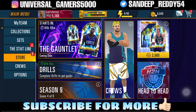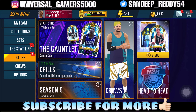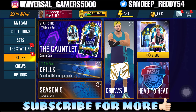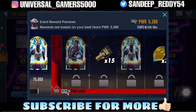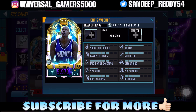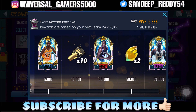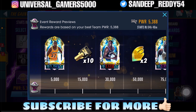Welcome back to my channel, UniSleGamers. I'm back with another NBA 2K Mobile video. After the long gap, I'm back with the League Legends Gauntlet just four hours away. We need up to 5,500 power to get Chris Webber as our top reward, but currently my team power is just close to 5,400 and we have Bill Russell at 75,000.